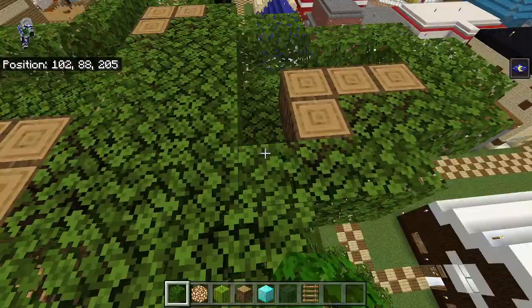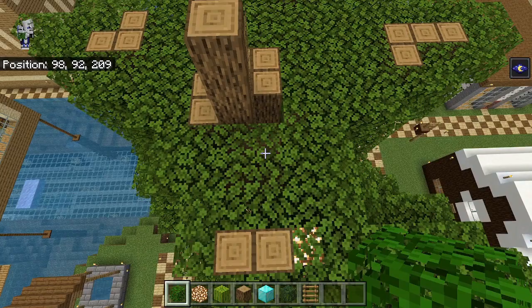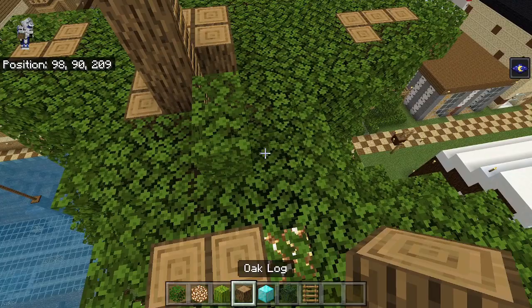We're starting near the top, and this might be a longer video, but I want to get this all done at once so we can move on back to our town build. For this one, we're just going to add a two by two here, then two leaves here, and then one right here — one, two, three — and then one over there like that.